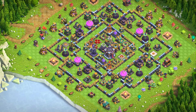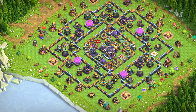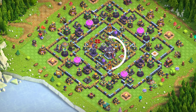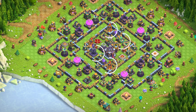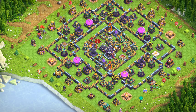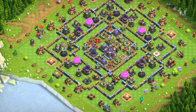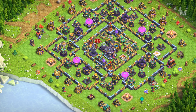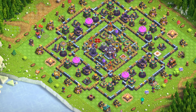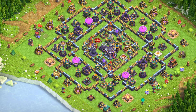Base number 4: Anti-2-Star Base. Focused on preventing attackers from securing more than 2 stars, this base layout features a heavily protected town hall and key defensive structures placed strategically. The central core is heavily fortified, making it difficult for attackers to penetrate deeply. Resources are placed in different compartments, reducing the likelihood of a successful looting attack. Defenses are positioned to create kill zones where attackers are funneled into heavy fire.